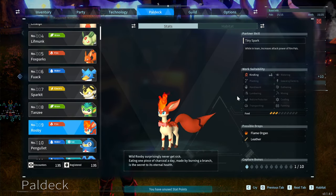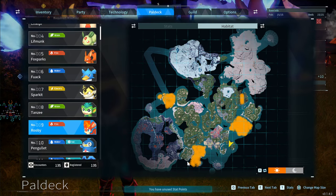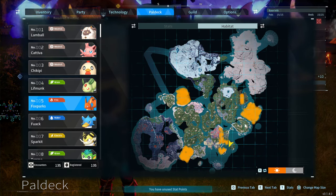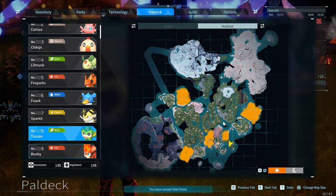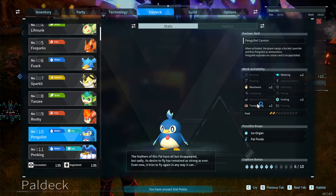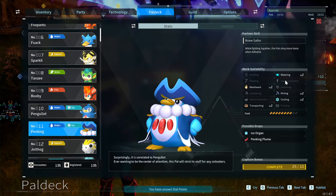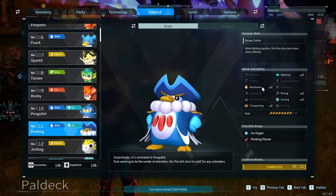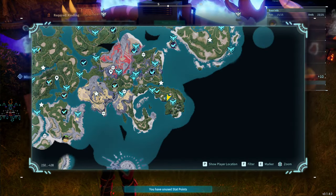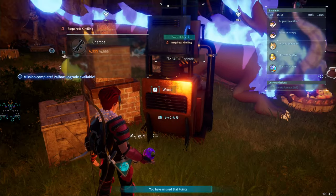You can click the Habitat button in the Pal Deck if you've caught enough of them to see where they actually are in the world. The Pengullet has Handiwork, Transporting, and Watering — highly recommended. The Penking is the first boss-type pal you should aim to get for your base — it has Watering 2, Handiwork 2, and Mining 2, which you need for crafting spheres. It's a level 15 boss. Highly recommend catching it as soon as you can.